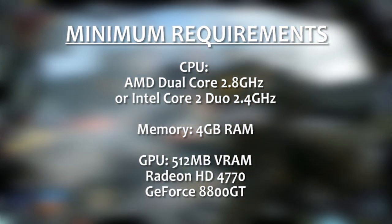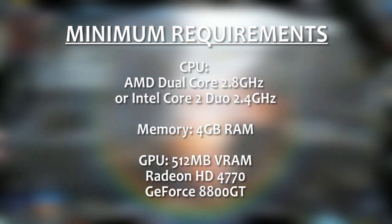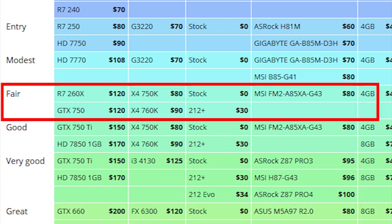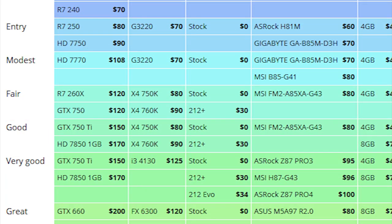If you just want the bare minimum, you can get these components for extremely cheap prices these days. On release day, you should be able to play Titanfall on minimum settings with components near the current modest or fair tiers on the Logical Increments parts list.